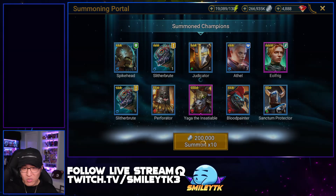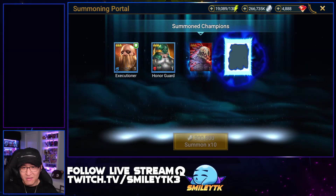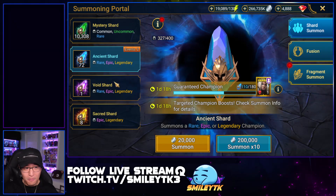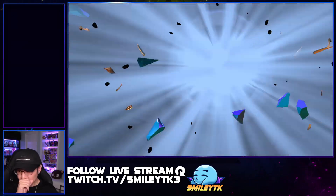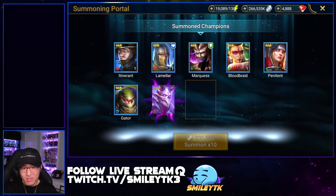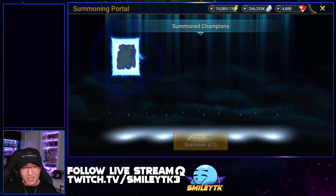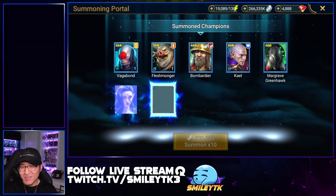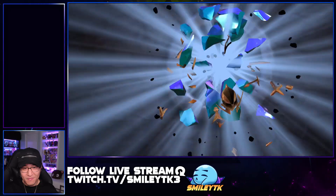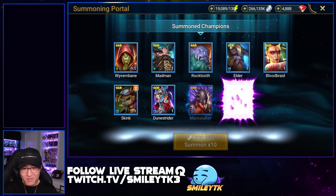We got multiple epics here and still no gold. Okay, we still have 70 left. I don't remember where I was on the mercy counter for ancient shards, no clue. Come on, give us lightning — two legendaries in one pull session would be sick!